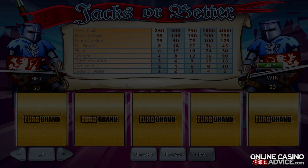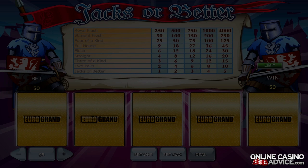Jacks or Better is the simplest video poker variant available. The name of the game comes from the fact that players can form a winning card combination with just a pair of cards that are either Jacks or higher, such as Kings, Queens, or Aces. Other video poker variants do not include such simple winning card combinations, and as such, they offer somewhat worse winning odds.